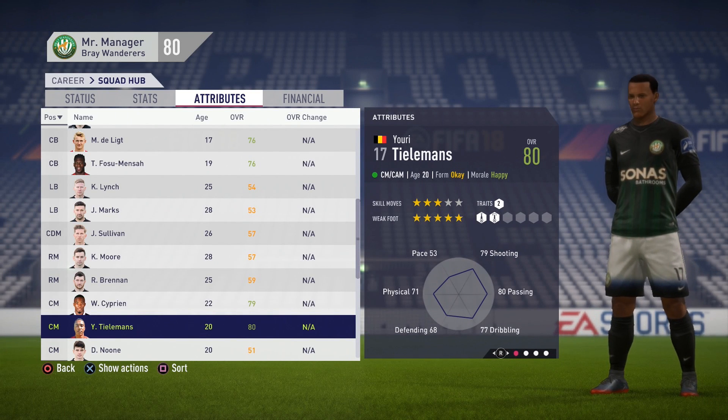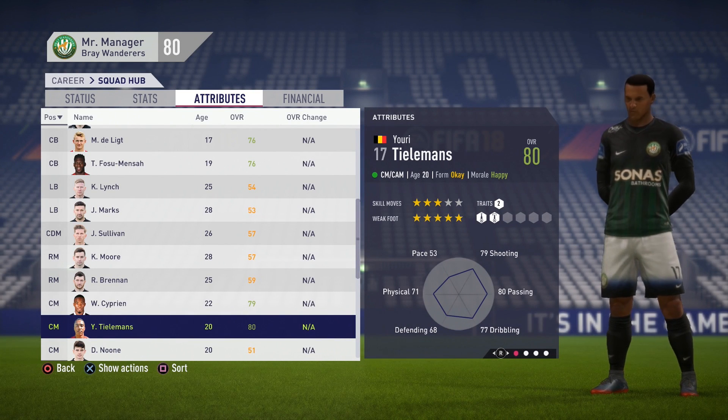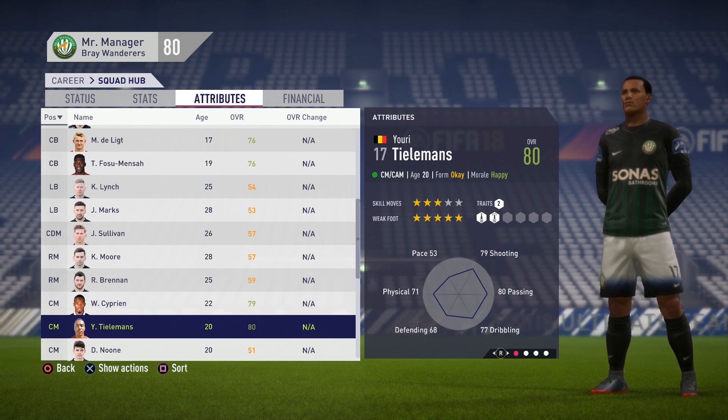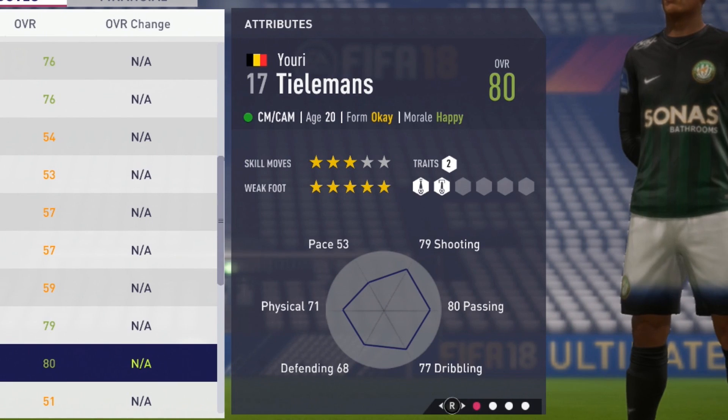Welcome, Chalupa Lovers, to this Player Growth Test. I'm going to get you to Tielemans - the 20-year-old center mid is an 80 overall, with 3-star skill moves and 5-star weak foot on him.